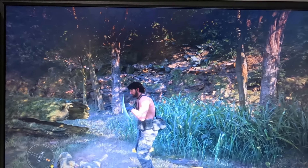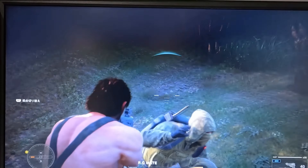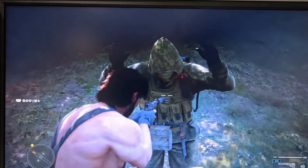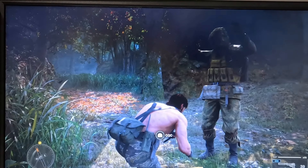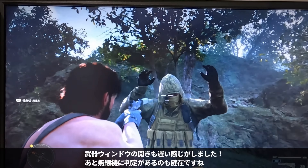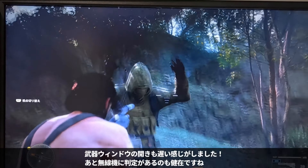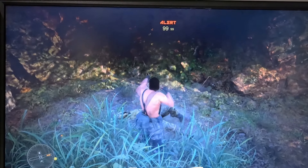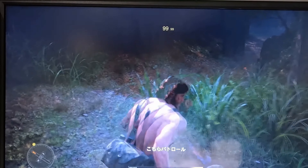You can still hold up enemies like in the original, but now you can shoot their radios to stop them from calling for backup. Looting remains a feature too, with new options to gather items. The shooting mechanics are much more improved, allowing for over-the-shoulder aiming, whilst giving you the option to switch into first-person mode for more accurate shots. Classic moves like punches and kicks are still there if you want to keep things simple, or you can dive into the new CQC techniques.